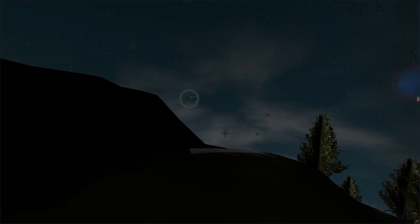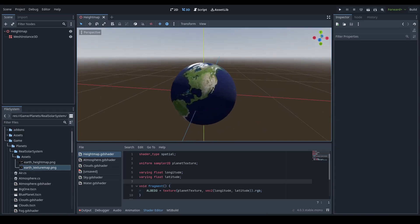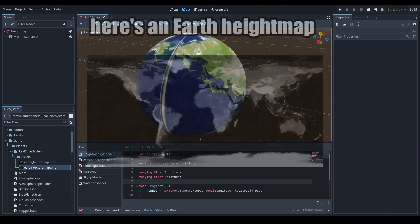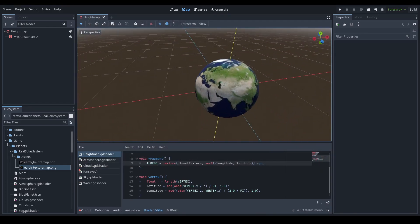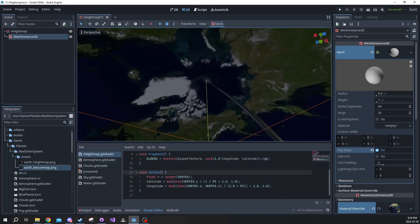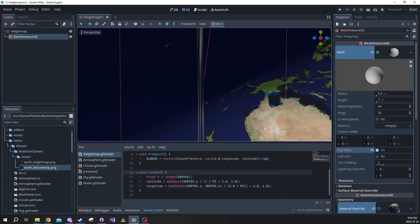Now on to recreating our solar system. Here's the Earth. I was trying to texture the planet with a shader so that I can dynamically create the planet meshes based off of a height map — a height map has white for the highest points and black for the lowest points. When I dynamically create this mesh, I don't want to have to worry about the texture UVs, so that's why I'm using a shader. But the shader looked like this, so for now I'm going to keep them as simple textured spheres and worry about this later.